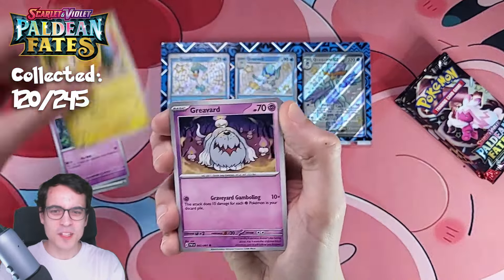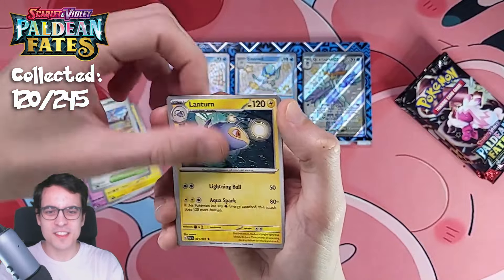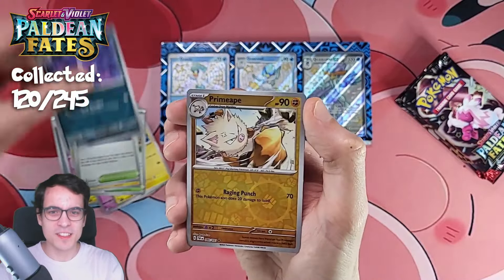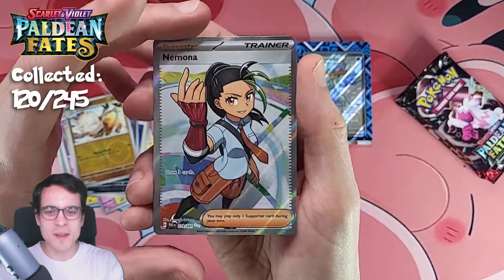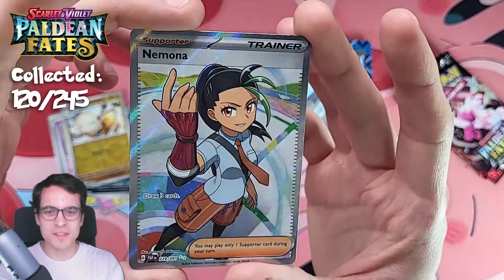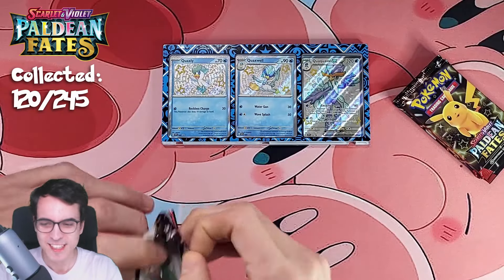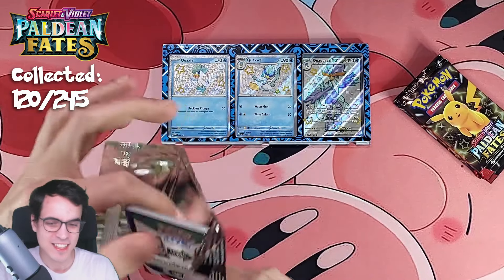A little Pikachu, Grivard, Shinshu, Artisan, Lantern, Moonlit Hill, Haunter, Primeape, and Nemona — Full Art Trainer. Very cool. It is a repeated card, sadly, but it's still a good hit.